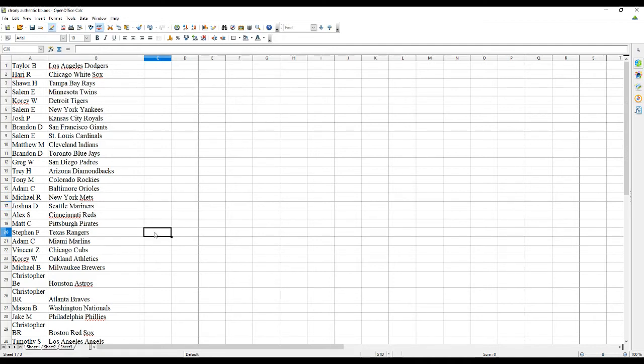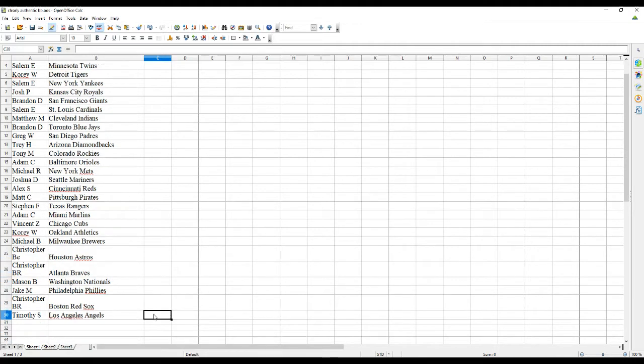Matt C has the Buccos. Stephen F has the Rangers. Adam C also has the Marlins. Vincent C has the Cubbies. Corey W has the A's. Michael B has the Brewers. Christopher B.E. has the Astros. Christopher B.R. has the Braves. Mason B has the Nats. Jake M has the Phillies. Christopher B.R. also has the Red Sox. And Timothy S has the Angels.